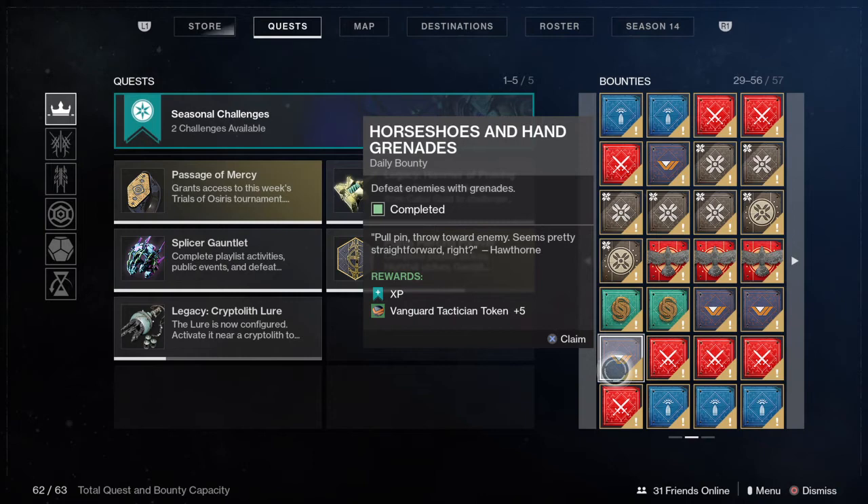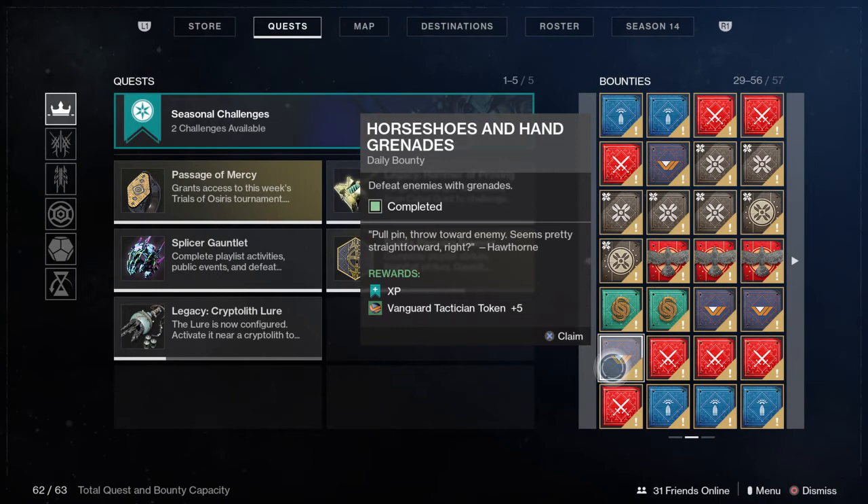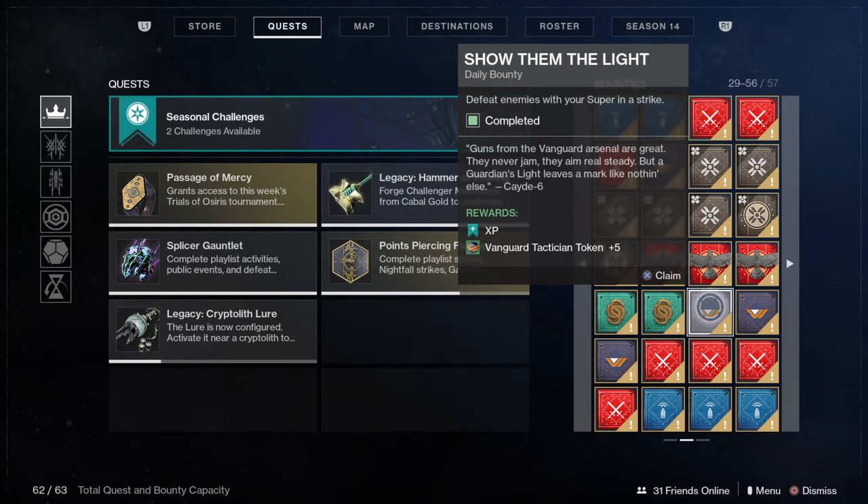The next ones are the Vanguard Bounties. These are bounties you can just pick up and easily do at free will — they are pretty epic and most are very easy to complete. Such as 'Defeat enemies with grenades,' which you can get done anywhere. Or as a Prime Strike one: 'Defeat enemies with your Super in a Strike' — there are a lot of enemies in Strikes and you'll most likely get your Super and kill them very well.